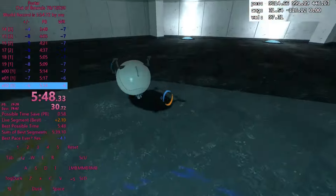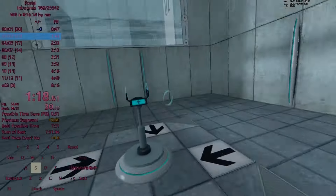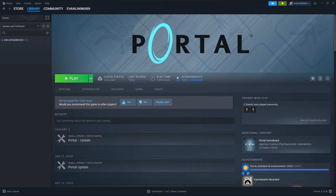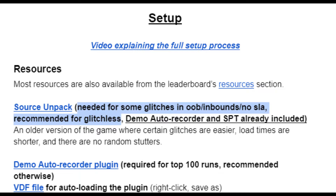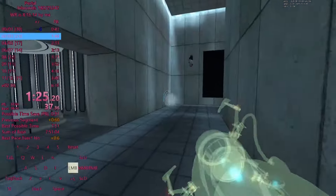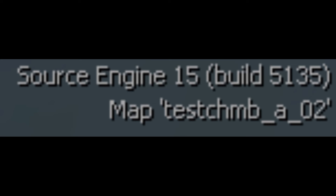Nowadays, Portal speedruns can finish the entire game in under 6 minutes. However, if you watch them, you'll notice they often don't use the latest version available on Steam. Instead, speedrunners downpatch to exploit patched glitches or unique behaviors of older versions. The most popular among speedrunners is Build 5135.